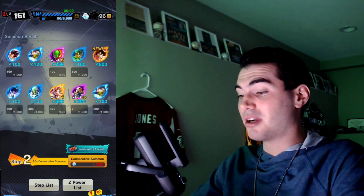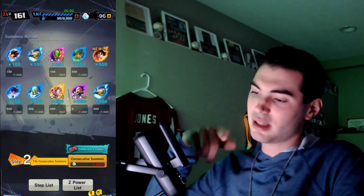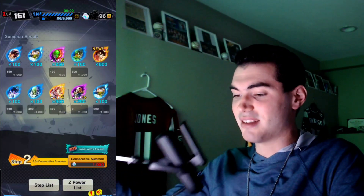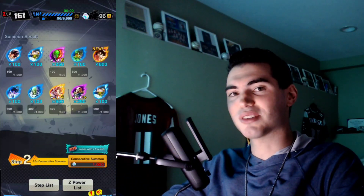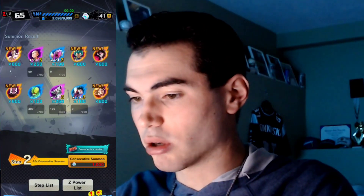Starting off here, look at this — two LFs. Not the new one, but he got the first step Namku, which he just got, which is pretty nice. You just gotta get him Zenkai'd up and you'll be good to go. And Gohan — he got him up to four stars, so he's on his way to seven stars. Two LFs in one summon — that's pretty good.